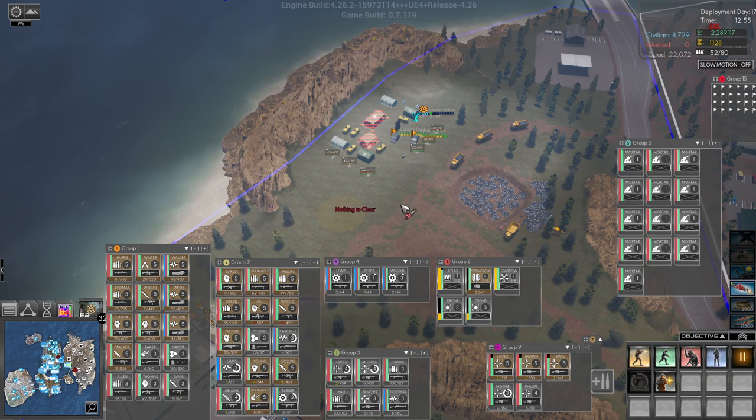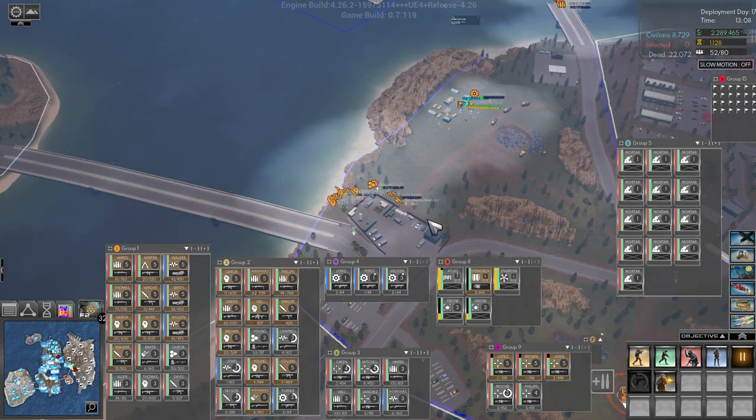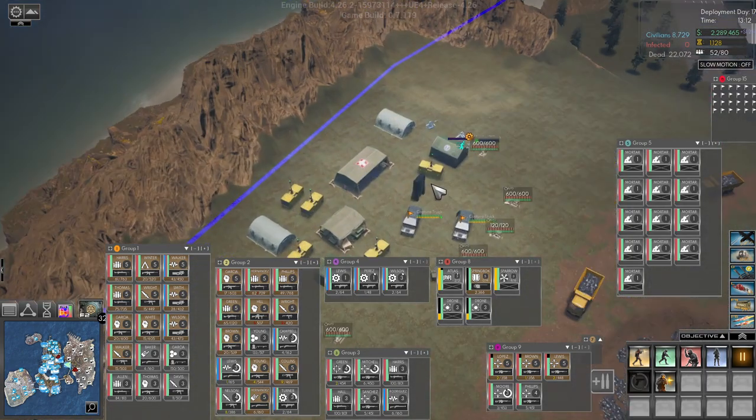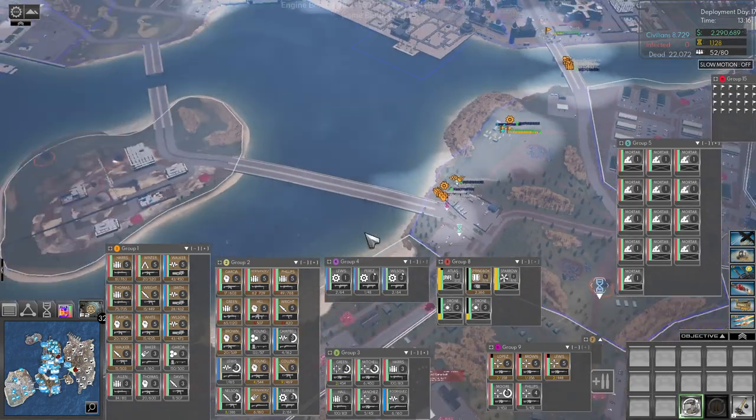Tip number nine: when setting up your defenses, make sure that you chop down the trees so your turrets have line of sight. Set up the turrets where you want them, make sure there are no buildings in the way, and if there are trees chop them down. It really helps your turrets a lot so the zombies don't get in there and start beating on them.